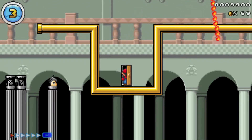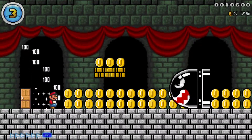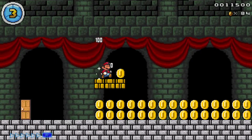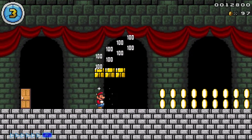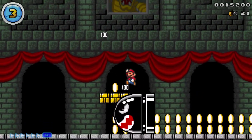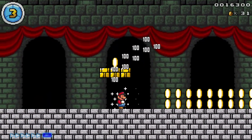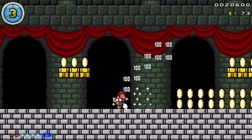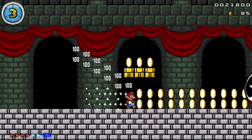Now I enter the bonus level. There's a bullet bill here — after the player defeats it they can move forward. There's actually a bullet bill for every gold brick that spawns, so it provides challenge and extra points for the player. That's how the bonus level was made — quite straightforward.